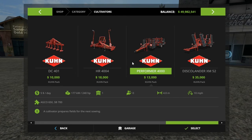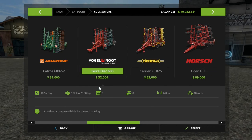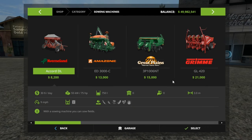We've got a plow right here — another 4-meter plow, an independent trailer-style one — the HR 4004. Then there's a 6-meter plow which costs $35,000. It's not cheaper than the actual 6-meter plow already in the game, which is $32,000. The maintenance may differ. It can hold something — it's compatible with grass and horse seed radish. I actually haven't used it yet. Anyway, we're going to head over to the sowing machines.